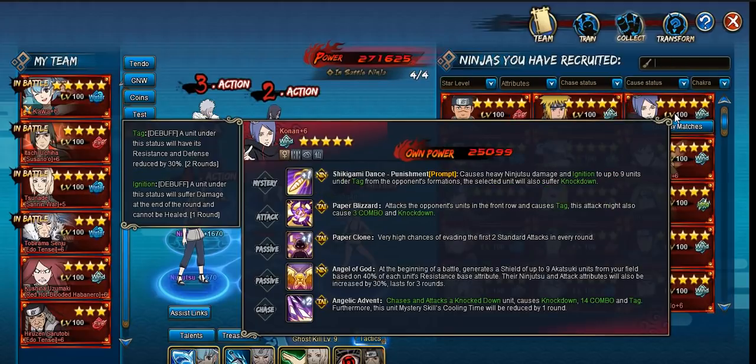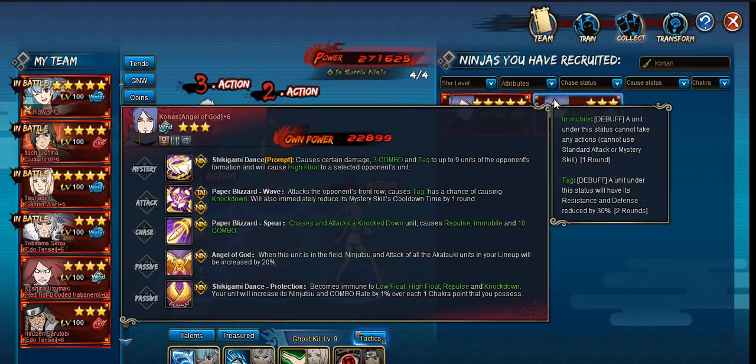Another unit is the Angel Conan — I showed her in the last video. She is a little unique in the sense that you don't really associate her with Chaos Water that often, but she does have the ability to have a hard CC on chase with her knockdown to repulse and immobile. And she does the high combo with the chase. On top of that, her standard also offers a high combo, which leads to a lot of chaos if you're doing it correctly.